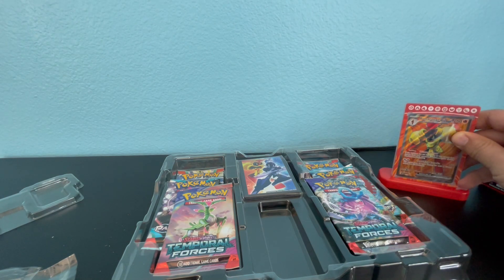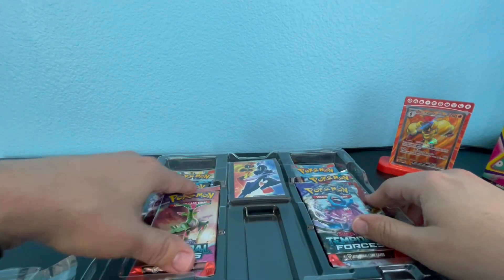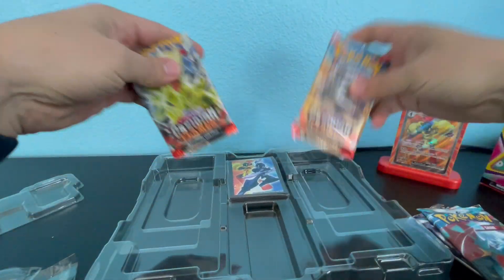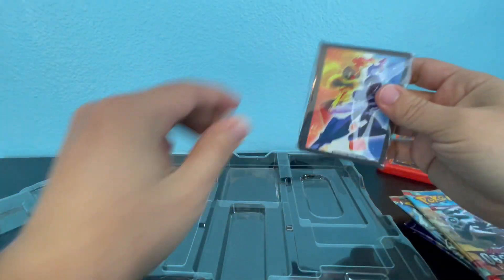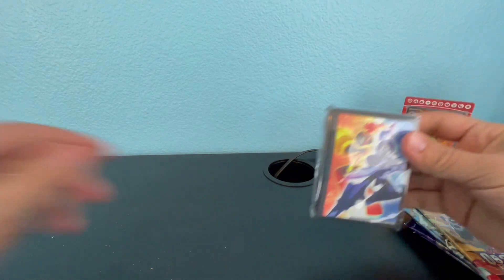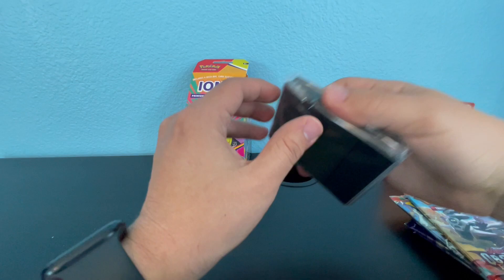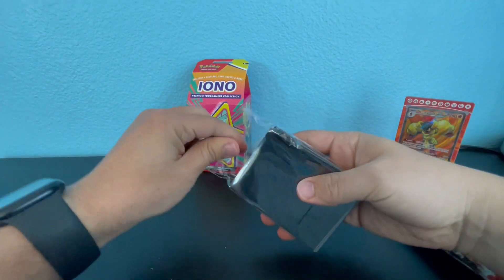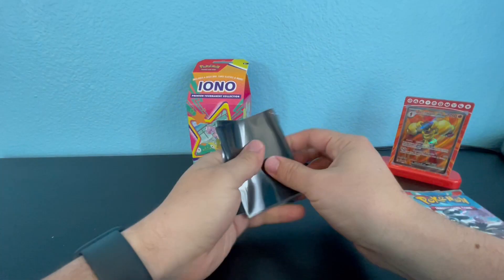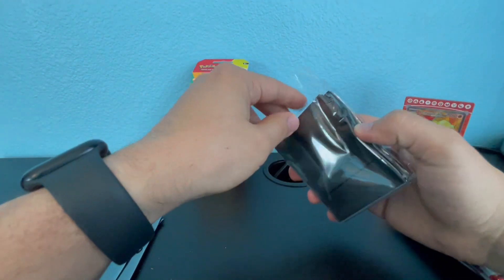I'm going to leave this to the side and see what we get. We get two Temporal Forces, two Paradox Rift, Obsidian Flames, and the sleeves — pretty cool sleeves. We're going to open these. I'm going to take out six sleeves because we're going to get six hits, one per pack.